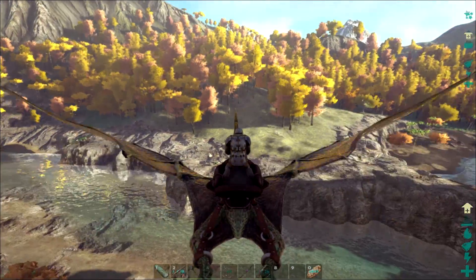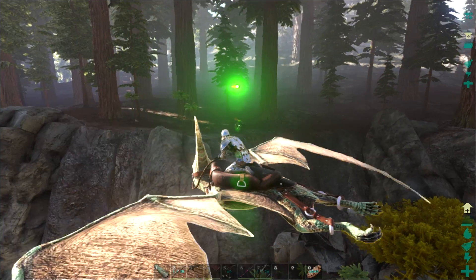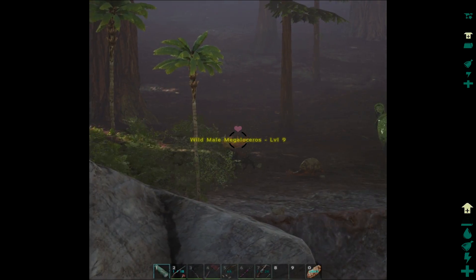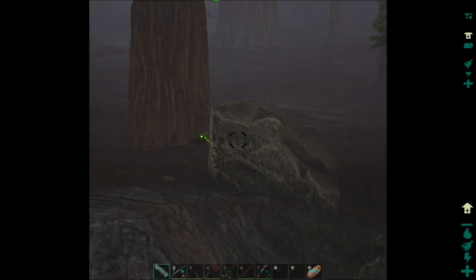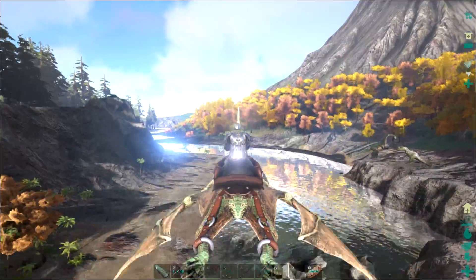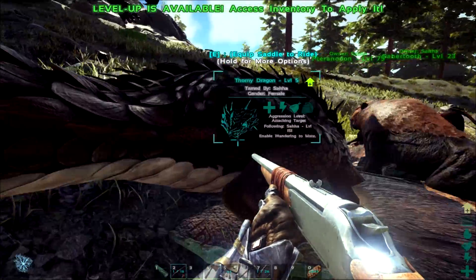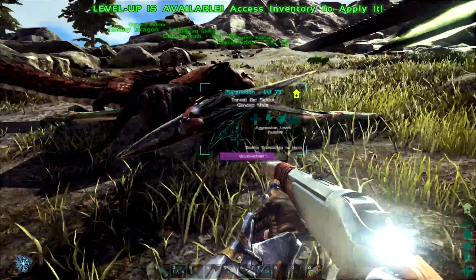Whoa, what the heck is that? It's a green light — it's UFOs and aliens, yo. Sign of nature. I'm not even going to bother with that. The dragon's just being annoying at this point. This freaking thorny dragon just knocked out our freaking Pteranodon.